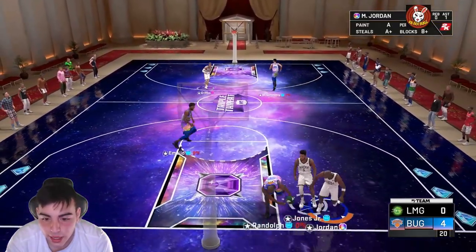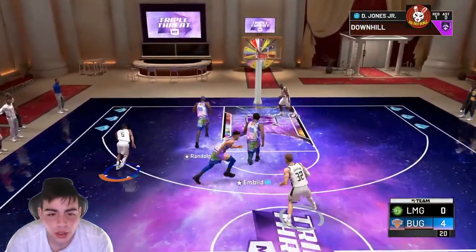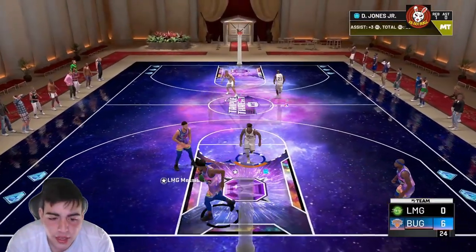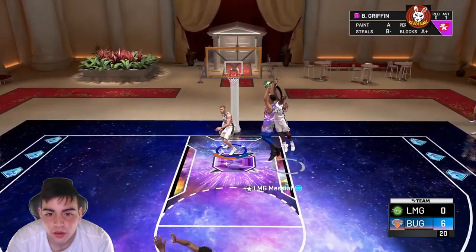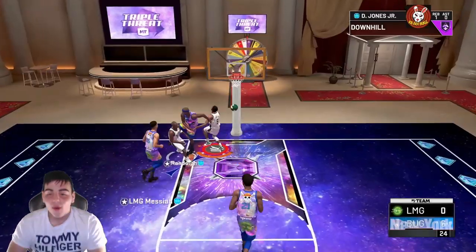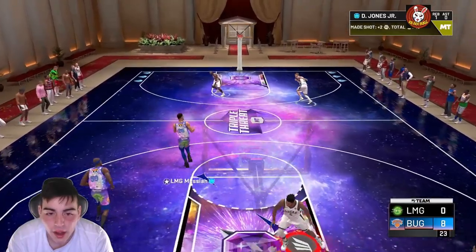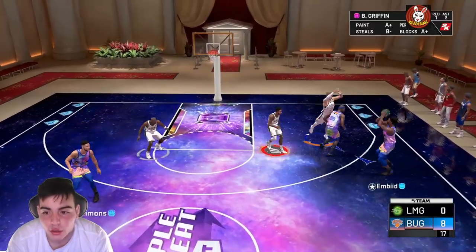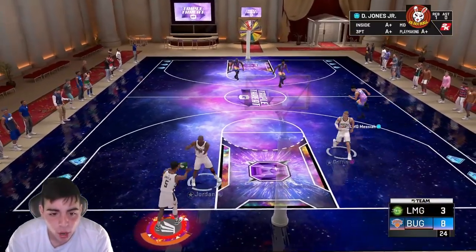I've got Galaxy Opal MJ. Give me that steal. His first jump shot - I'm dunking on your mom. This card is so good at driving. He's got the Hall of Fame relentless finisher. Everyone's doing the hop step - that's the new cheese in the game. He's got eight points that quick. Galaxy Opal is literally freaking clamps. Score is 8-3. This is a murder. I'm going at this kid. Derek Jones - more athletic.